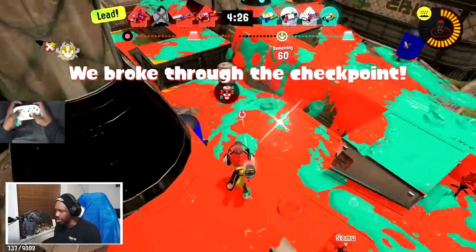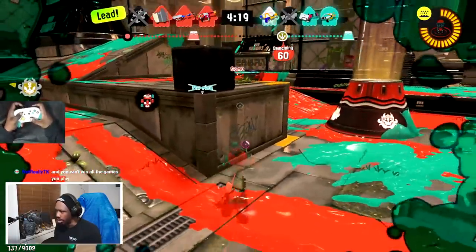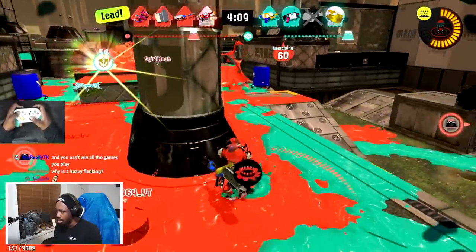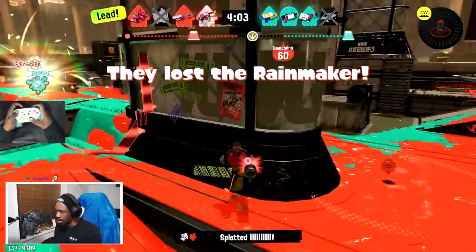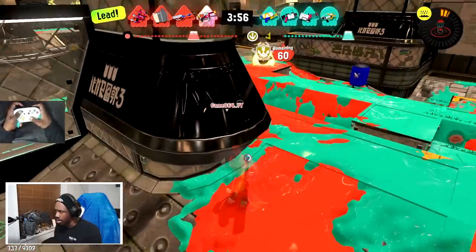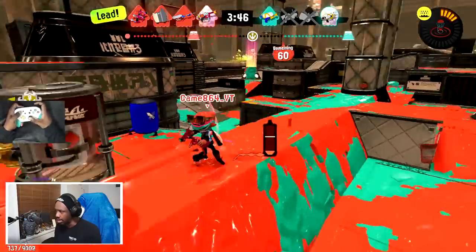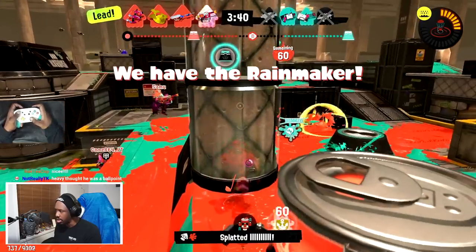Our teammate just went for the checkpoint, which is great. I'm in a really weird spot right now — I'm just gonna try and hope my teammate comes to help me. I put the mine there. That guy's going all the way right. I know the person's gonna be all the way right, but I also have to put my attention here because these guys are right in front of me and they're not really expecting me. Nice, I do want to try and move position. We got him — one in front, heavy.